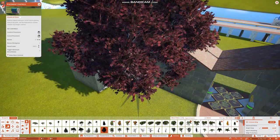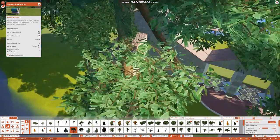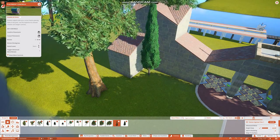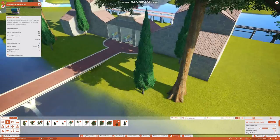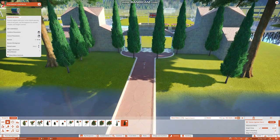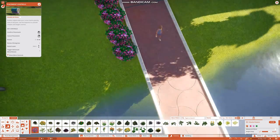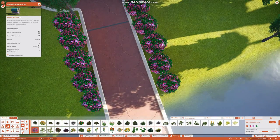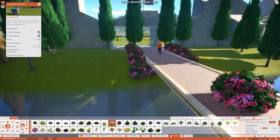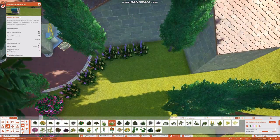Next we're going to add some of that planting I was talking about. Here are two absolutely humongous trees, and some nice Tuscan cypress trees — I think they look really good around here. Putting in smaller ones now, and starting off with the flowers. You won't see all of the flower work because the recording completely cut out, which was really a shame. I'll try to fix that in the future — just putting in a few more of these.